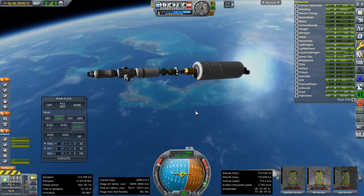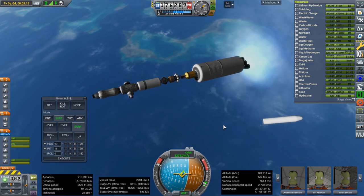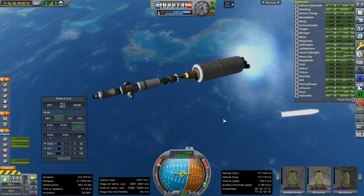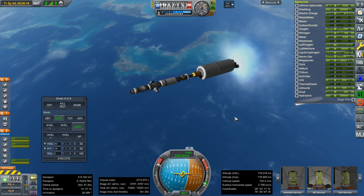We will proceed with trying to make the smaller version of the fairings, because that was the maximum amount of force I can impart to them. I don't think we can carry them all the way to orbit — that's probably too much to ask the second stage.